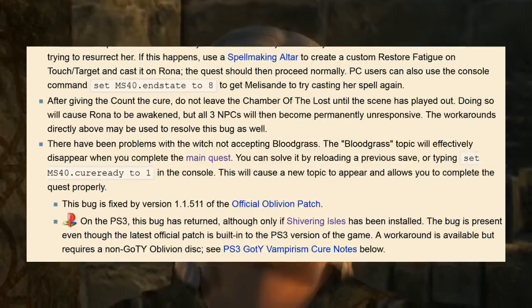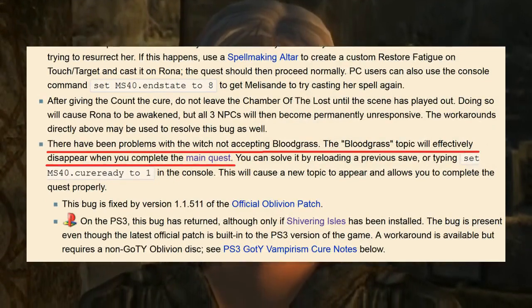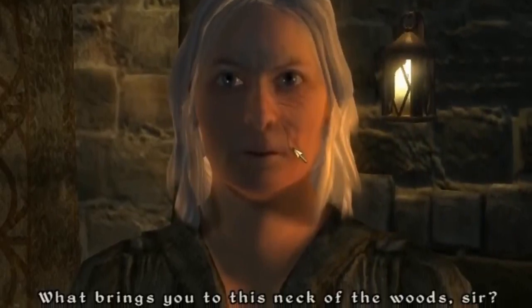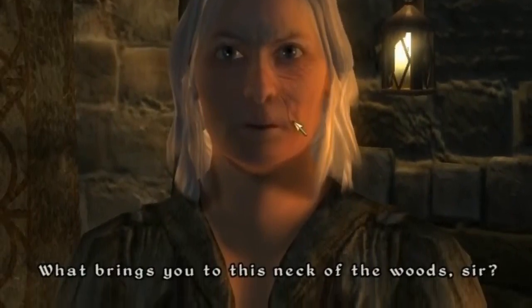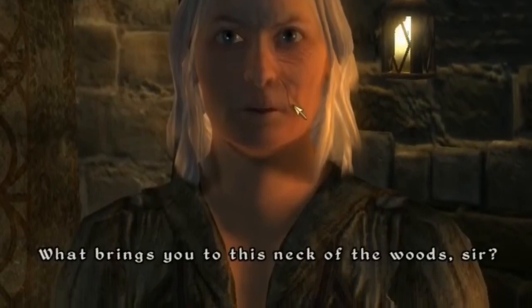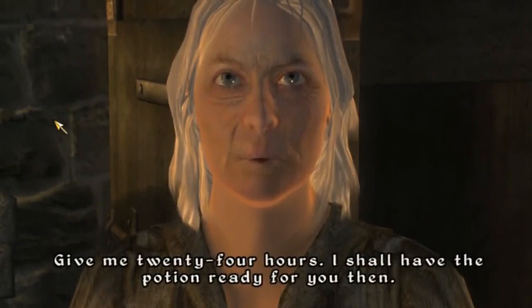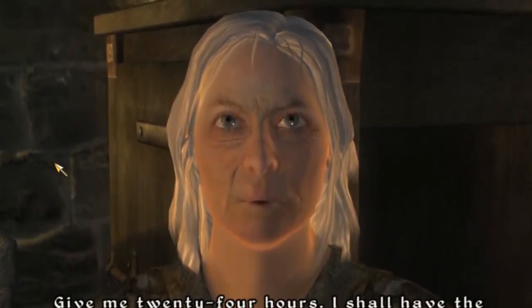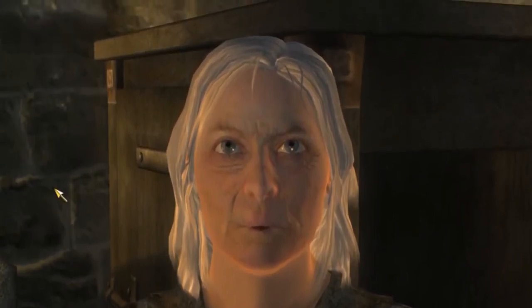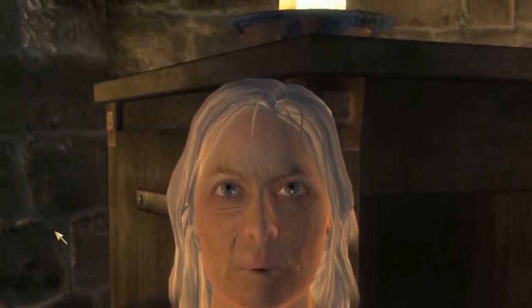And if you've completed the main quest, she won't accept the bloodgrass that you collect. Completing the main quest makes it impossible for you to cure your vampirism — as if that dinky suit of armor wasn't already enough of a slap in the face. So if you manage to avoid that bug, she tells you to wait 24 hours for her to make the potion. But you can't wait inside her home because she considers that trespassing — and you can't step outside without burning to death.